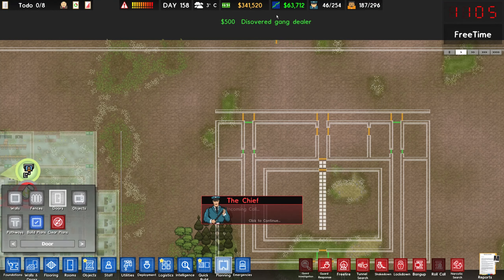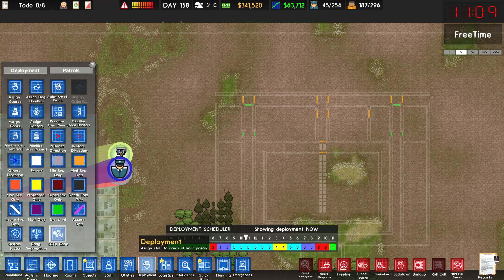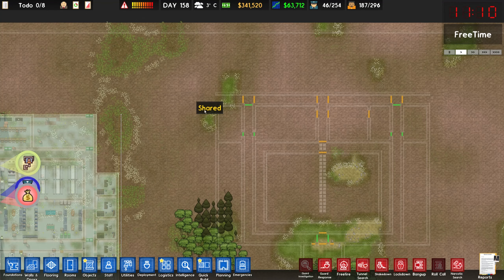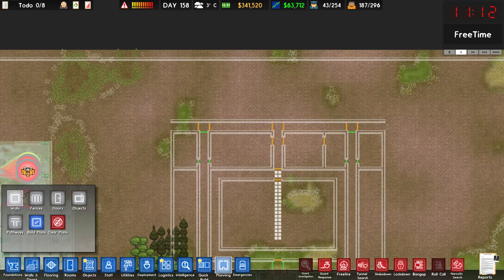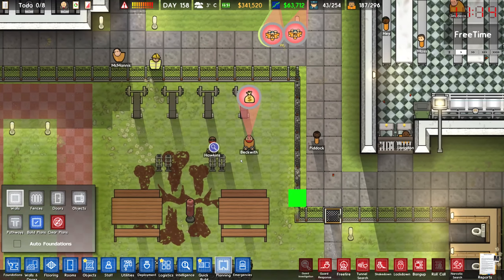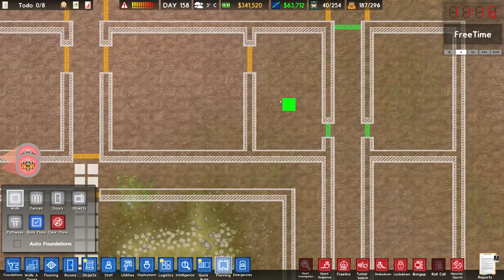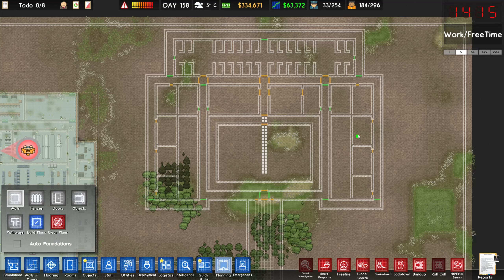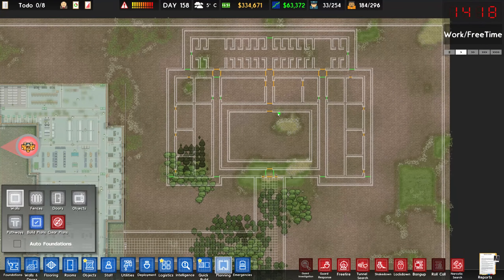We've also discovered a gang leader. And we've identified a dealer in gang territory — a large sum of $500 was confiscated. I think for now, this is roughly what I'm looking for out of a supermax facility.